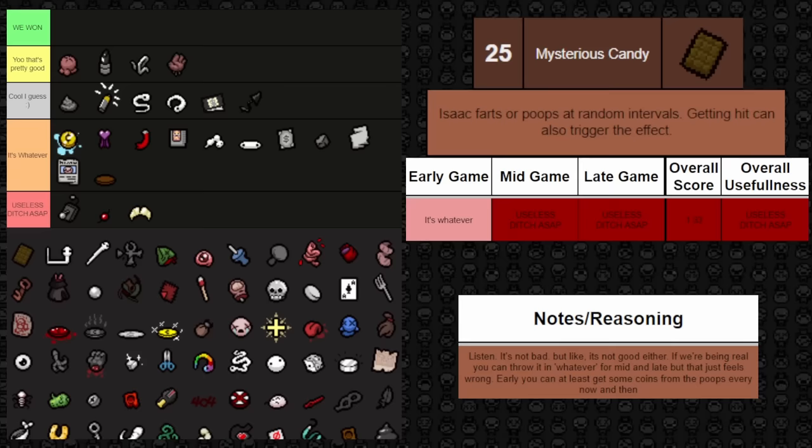Next up is Lucky Toe — it gives plus one luck, and also gives an additional chance to spawn an extra pickup when opening a chest, blowing up a machine, or destroying a tinted rock. That last part I actually didn't know before, so I'm bumping it up slightly early game. The extra resources can help you out throughout the run. The one luck is fairly negligible unless you're at something like eight out of nine luck for perfect tooth shots. It's not nothing but it's not something — just kind of whatever.